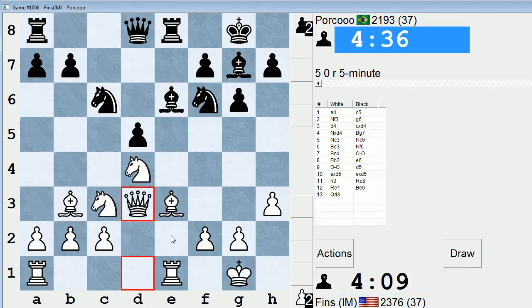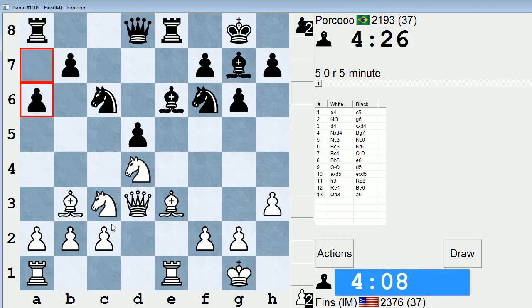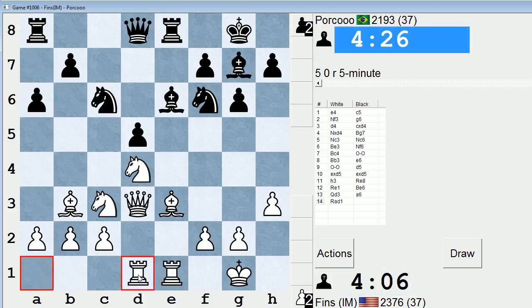Knight e5, maybe just queen e2 thereafter. Looks like a pretty reasonable position for white. I'm just going to check Porcu's stats for a moment. Peak five-minute rating of 2250. I'm very happy with this.